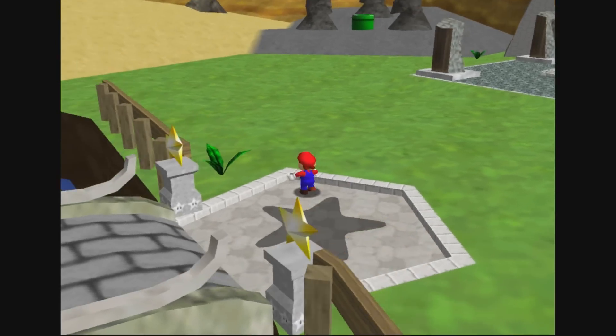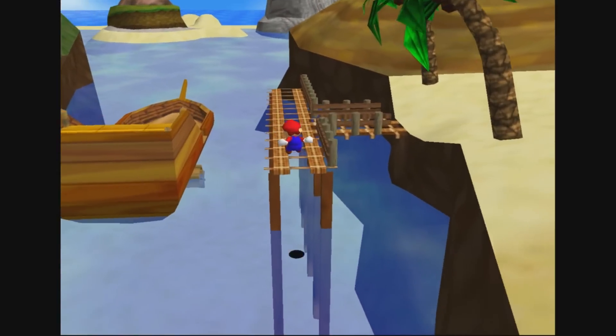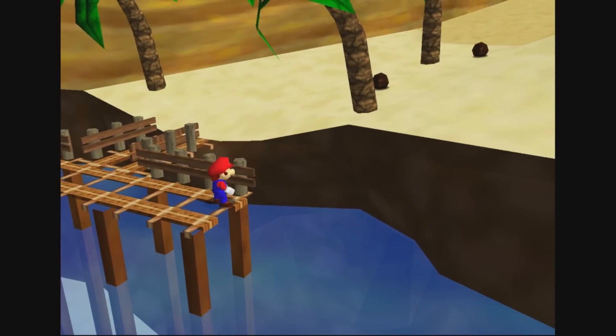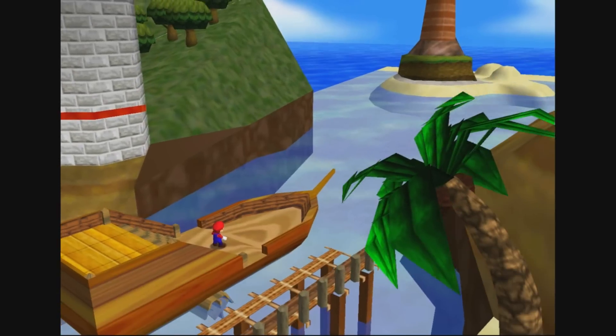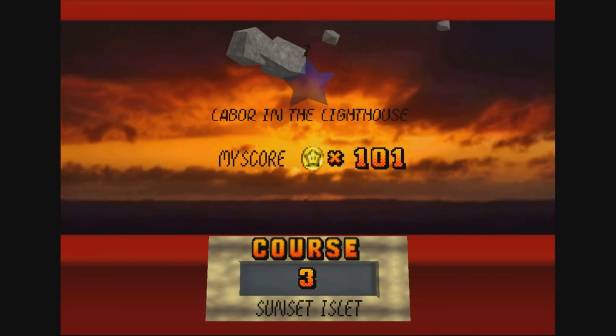Welcome back to my playthrough. Today we are gonna do Coast 3, which is right over here. Do you guys remember the ship that was blocking this entrance in the first part, that we then freed by collecting a bunch of stars? Well, now we can use it to find Coast 3. We can also go in the cave, but that is Coast 4, and we will do them in order.